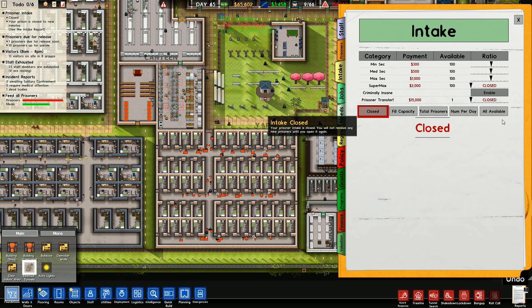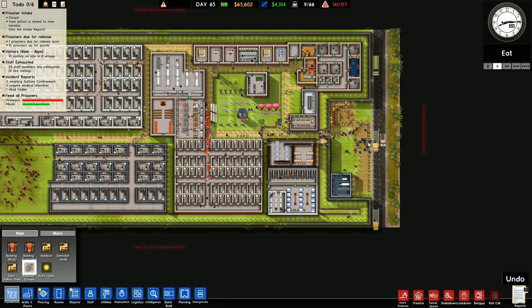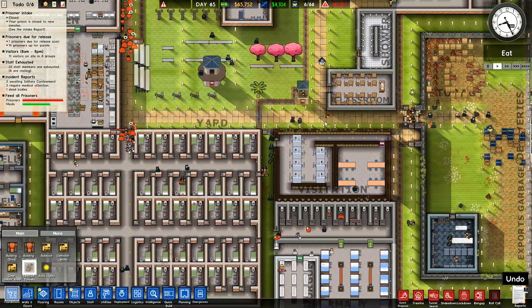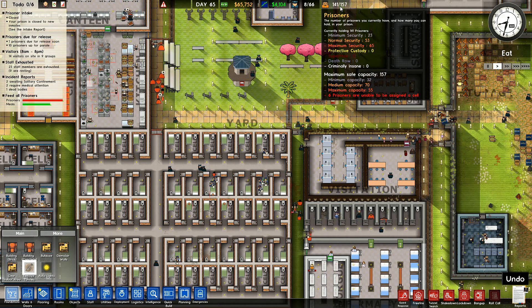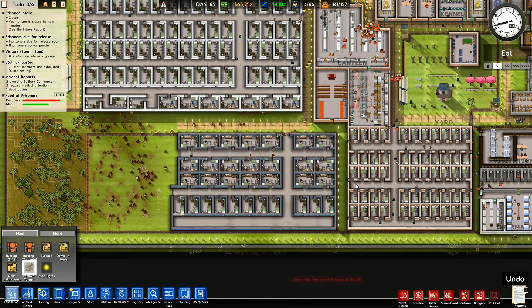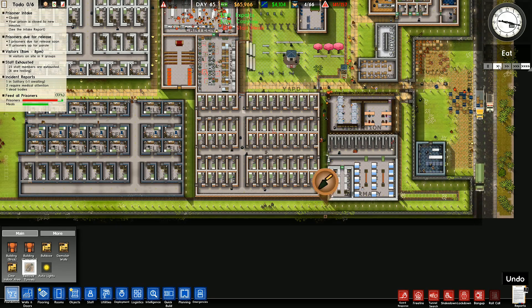Number per day I can have five coming in per day. I didn't just let more come in, did I? Take all available, number per day, or fill capacity — there isn't an option I'd really like, which is 'fill 90%'. I've accidentally taken in some more prisoners. I would like an option to take in 90% of available prisoners — so everything set at 90% of total capacity for minimum, medium, and maximum security.